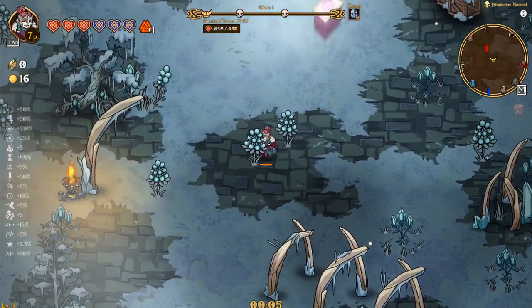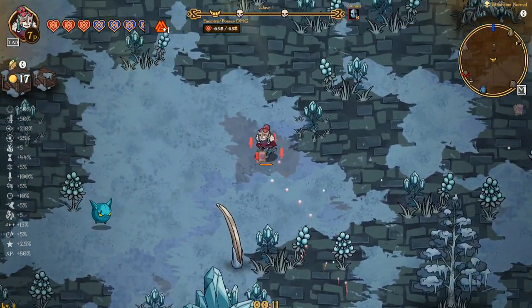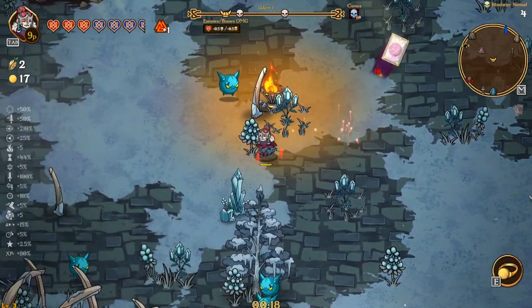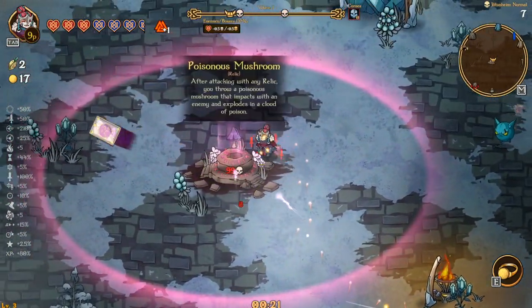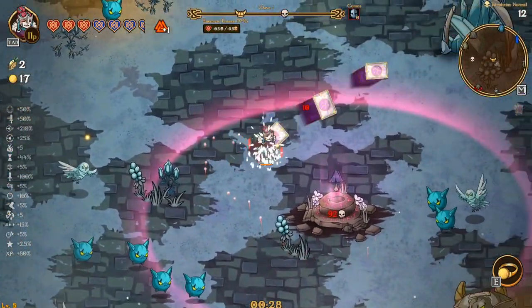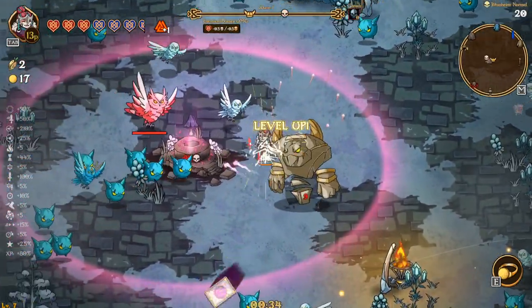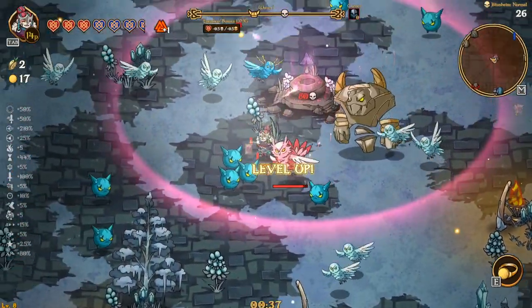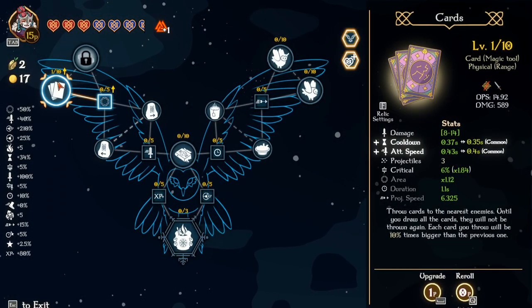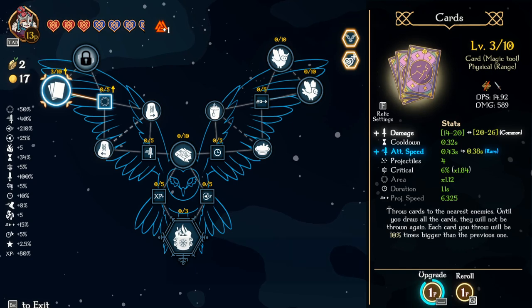Let's see. Damage and cooldown shrines are pretty good — I think those are pretty dang good. Golden Ring, I'll take for now. Poison Mushroom — I don't know if I necessarily want to run that, but maybe. I don't know if I'm going to run any Owls this time around. I mean, I am a huge fan of Owls — Ace and Air — but I don't know. I do want to get projectiles. Let's go damage, cooldown, cooldown projectiles, damage, attack speed.